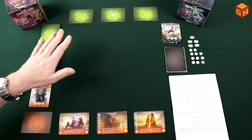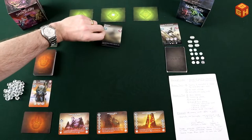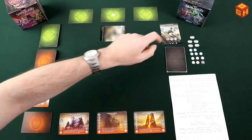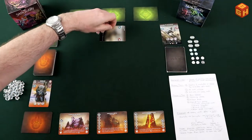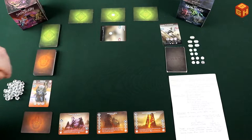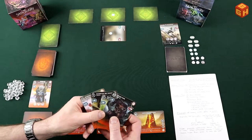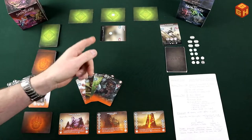To finish setup, take the first construct card, put it into play exhausted in front of the middle node with one life token on it as noted on the card. Then draw four cards as your starting hand — just like the regular game. You're all set up and ready to play.